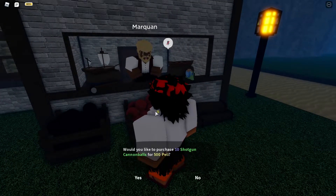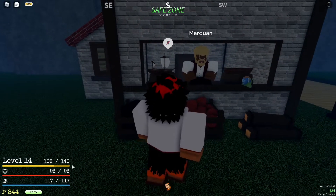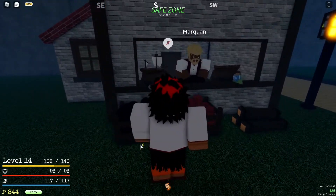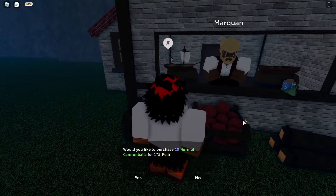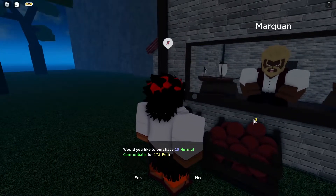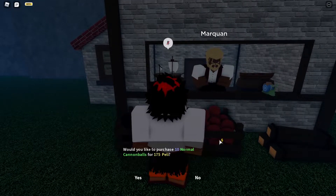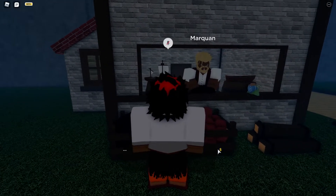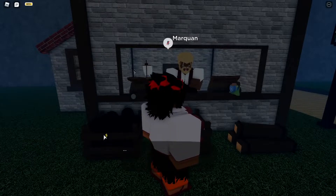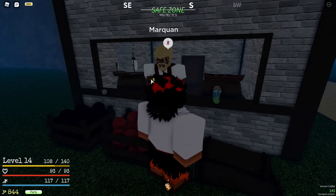Over here you're gonna see a shotgun cannonball — this is used if you have a boat with a cannon or a cannon gun. It costs 500 and I only have 844. The next one is a normal cannonball which is a lot cheaper. If I remember correctly from One Piece, there was a red cannonball from Buggy's cannon. This one is 175 versus the shotgun cannonball at 500.